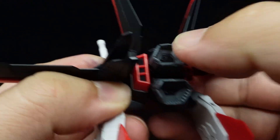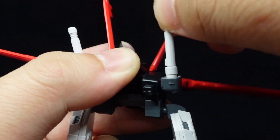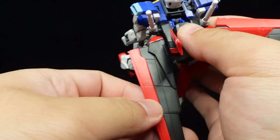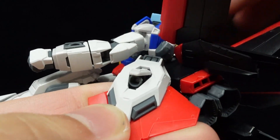Finally, the main thrusters of the silhouette pack can move individually, the beam saber holsters and the middle and lower wings are all ball jointed, while the middle wings can also fold, and the lower wings feature a tiny opening thruster.